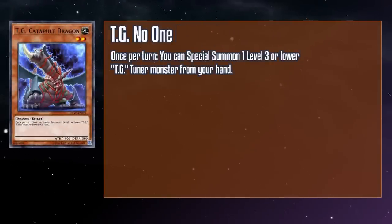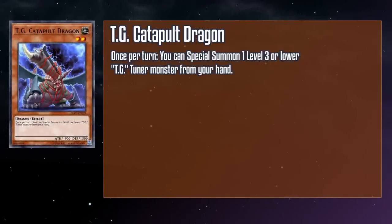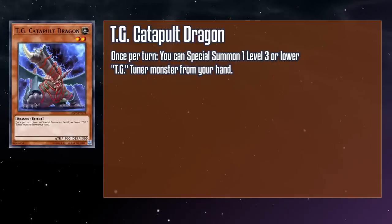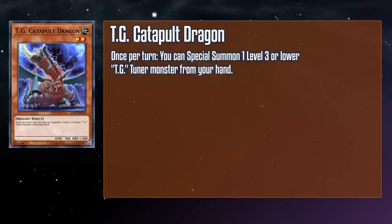TG Catapult Dragon is a level 2 Earth Dragon monster with 900 attack and 1300 defense. Once per turn you can special summon a level 3 or lower TG Tuner monster from your hand. So if your tuner doesn't come with its own special summoning effect, Catapult Turtle's estranged cousin is here to help, while acting as a non-tuner material itself to help get you into your Synchros. It's a shame it only works on tuners. Sometimes your text is just bad for no reason. With a Catapult like that on their head, their neck must feel like murder right now.